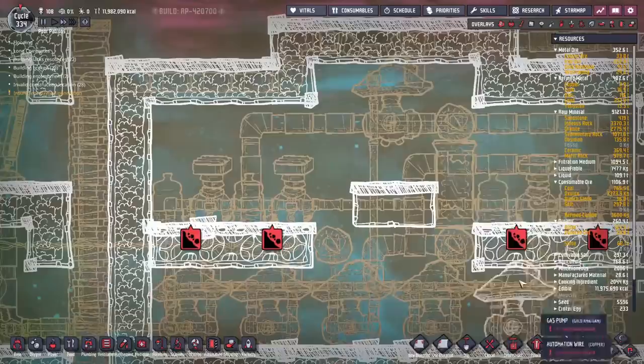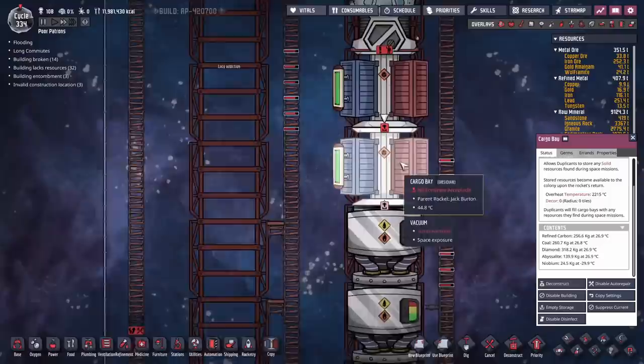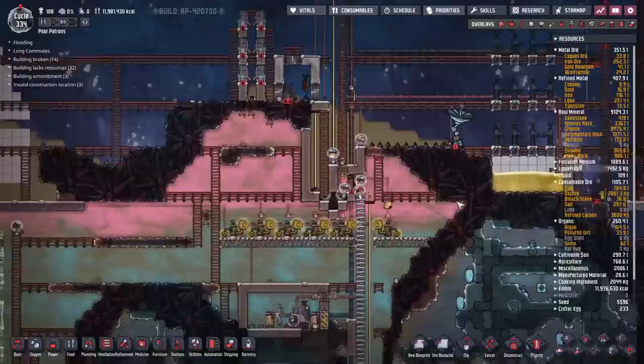While this gets built, something fun has happened — our first cargo has come back and it's got niobium. We've only got about 24 kilos in each, but that's enough that we're going to be able to turn all our tungsten into thermium. We'll empty that storage out and go down to start getting that built in our industrial brick.